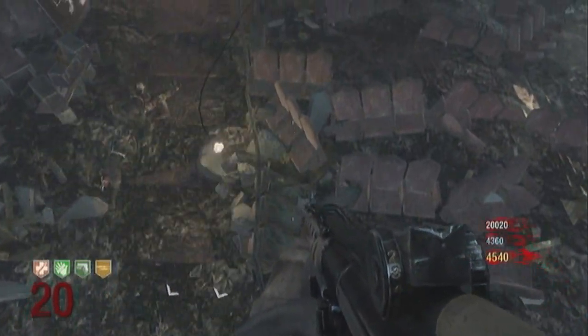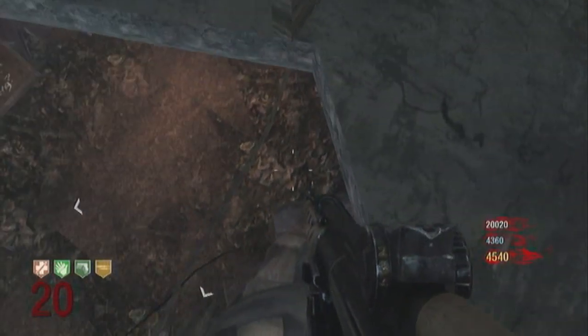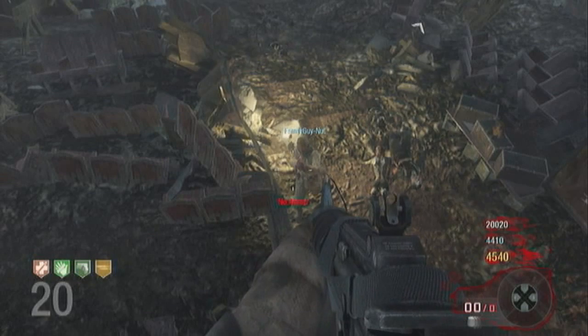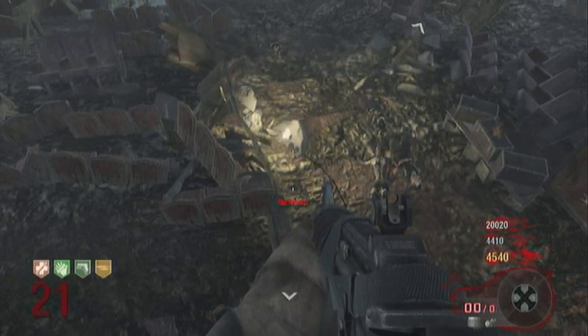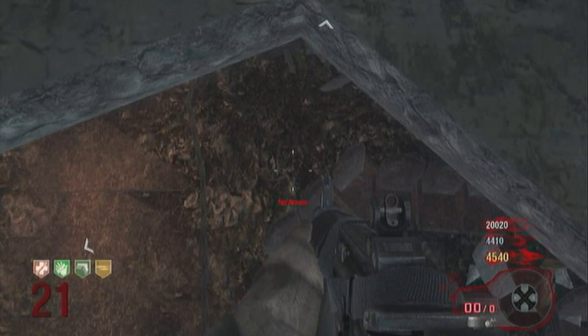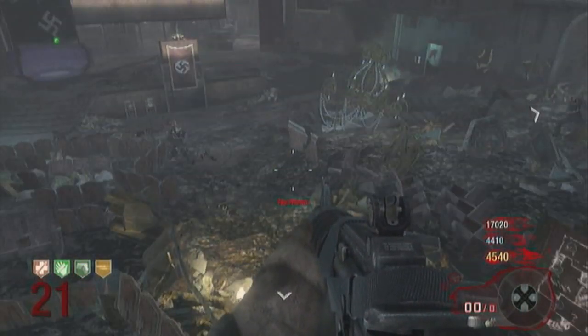The next question you guys have constantly spammed our comment section with is: what are our PSN names? We've actually added our PSN names in the comment section and it is on our channel, but we'll say them anyway. If you want to add Ryan, it's Pazar13. Jacob is capital X, lowercase x, Jacob, Rich, lowercase x, capital X. If you want to add Elliot as well, it's FamilyGuyNut — capital F, capital G, capital N, and capital J.